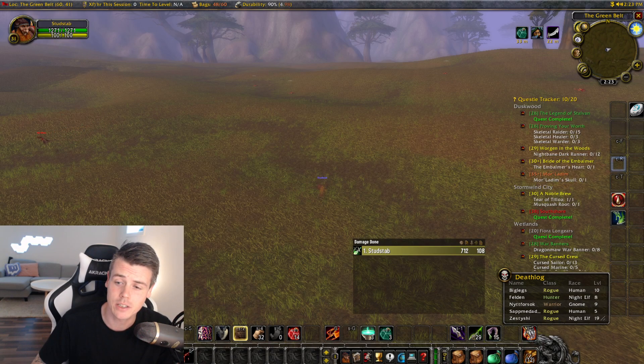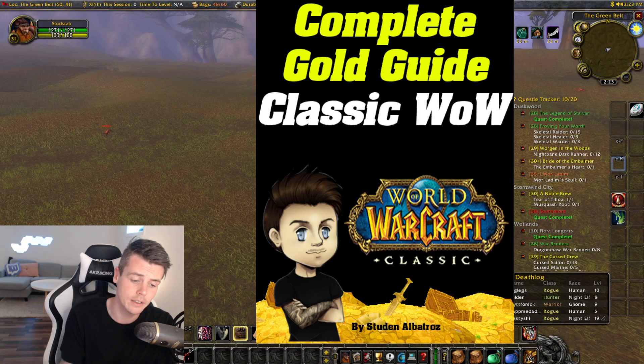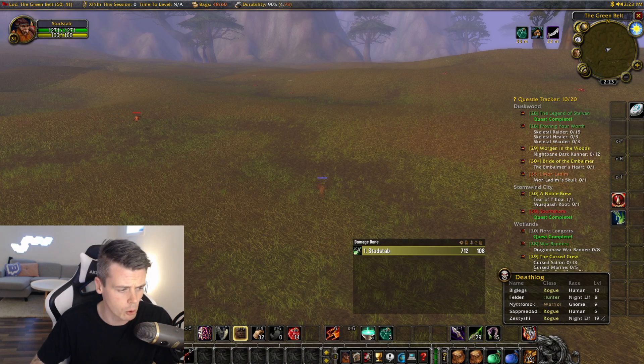Big thank you to every single one of you playing classic hardcore. If you picked up the complete gold guide for classic hardcore — it's basically a guide with a ton of the best raw gold and steady gold farms to do while you level from 1 to 60, and then the best gold farms at level 60 — you can grab it via the link in the description and use discount code 'hardcore' to get it 50% off.